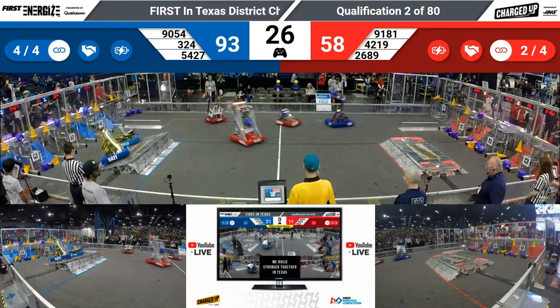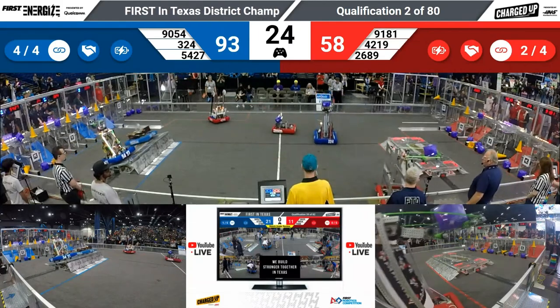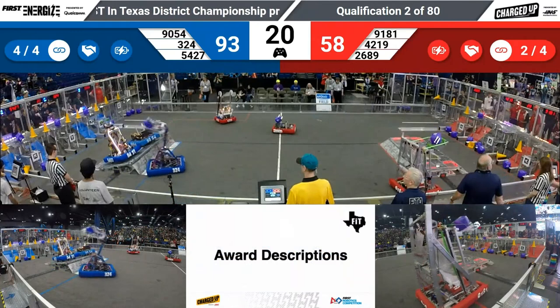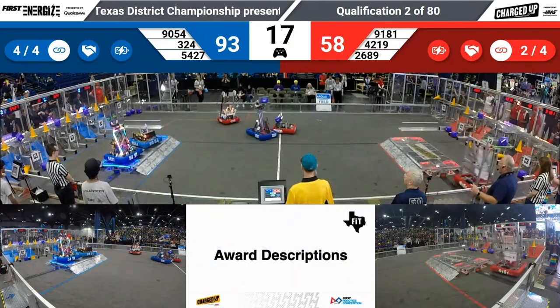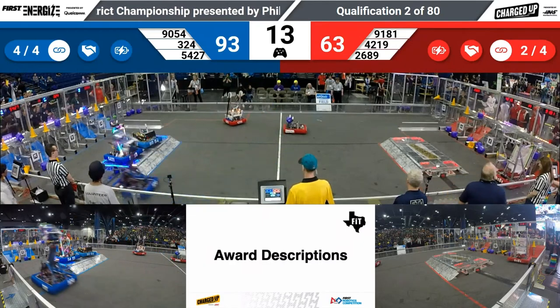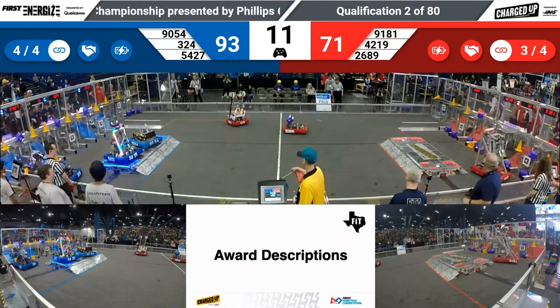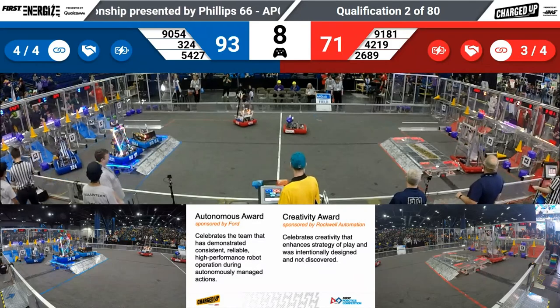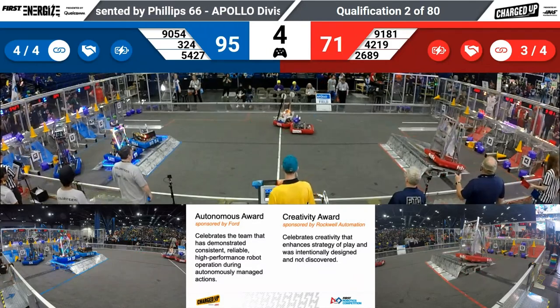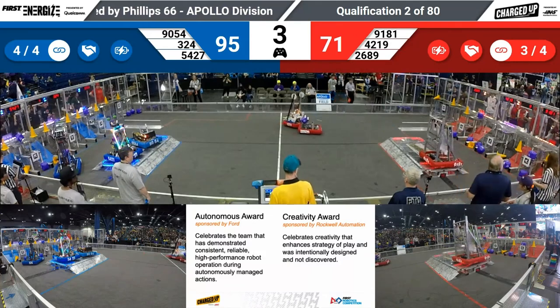30 seconds remaining, big lead for the Blue Alliance. Two blue robots up on the charging station — docked, and now engaged. 20 seconds to go, the blue robots are docked and engaged. Two red robots are stationary — let's see if they can get moving. 12 seconds to get to the charge station. 91-81. The Platy Pirates trying to get up — eight seconds to go. Can they? Let's cheer them on. They're going to get there — they did! Good job, Platy Pirates.